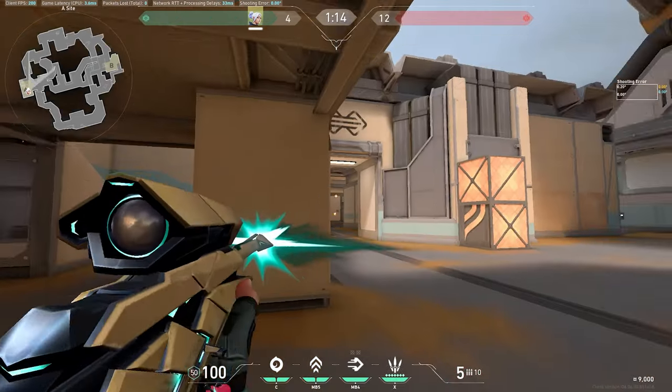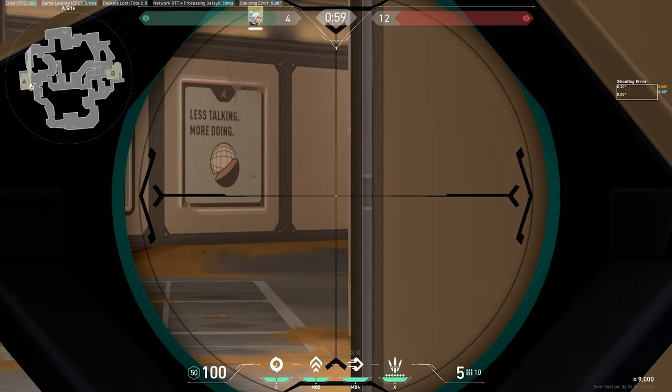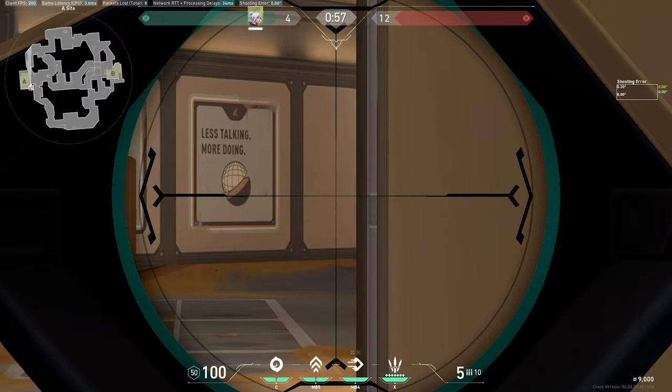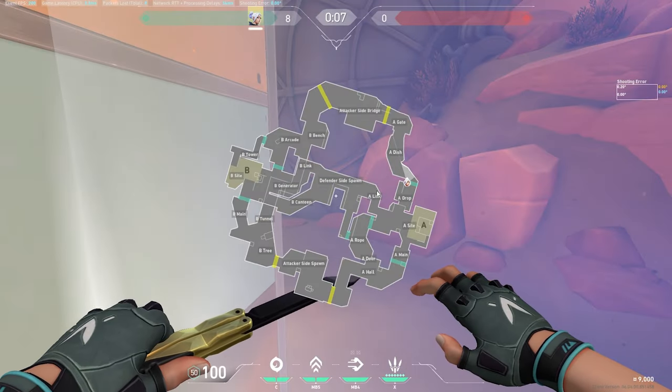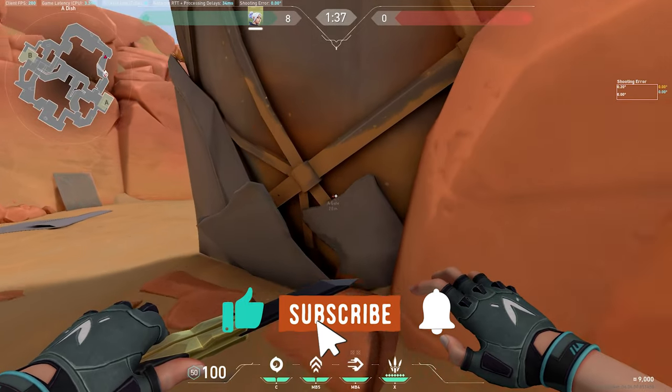Throw a smoke in drop, go off onto the site, play an off-angle, or wait for them. Another great off-angle is holding here where we can double zoom and line up both of these walls to make sure we see this wall still — crouch, prep your dash if you think they're coming. When pushing dish on defense, have a Breach ready to hold a stun for you.